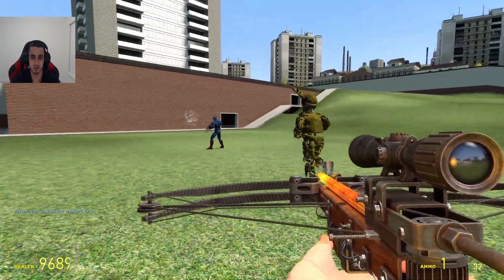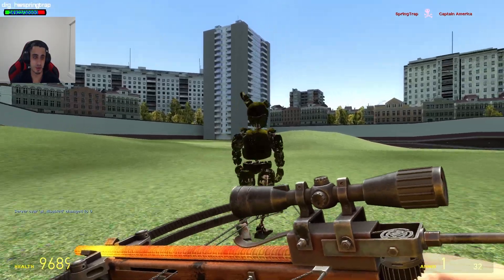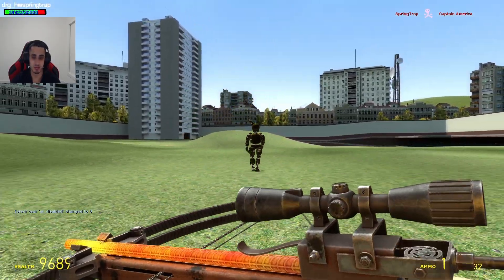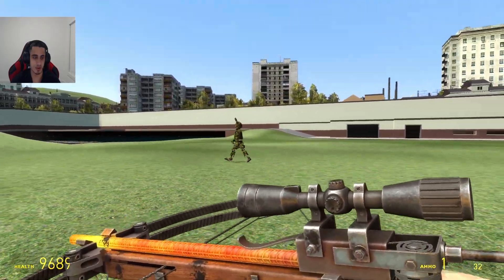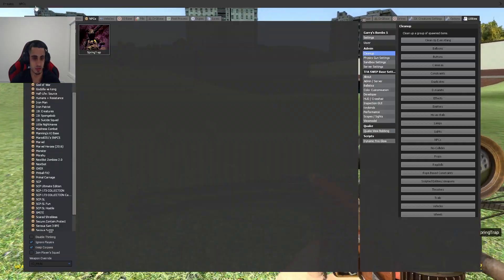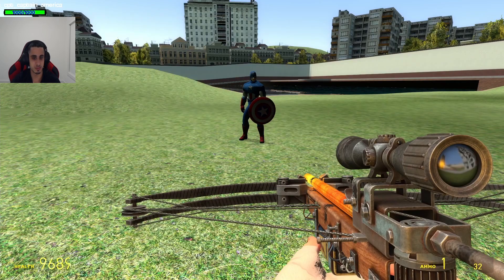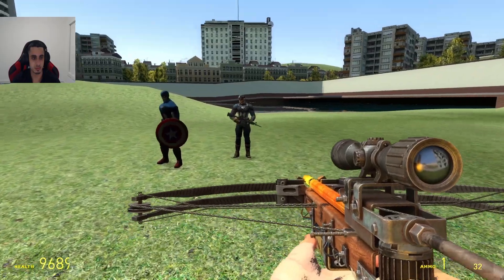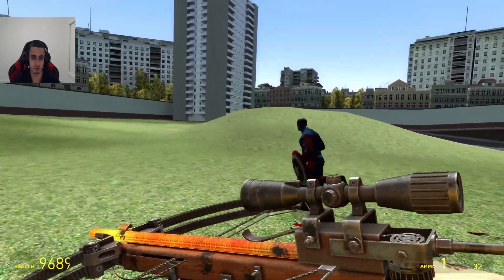I'm not sure it's going to work against him. He's a bit overpowered. Springtrap is just talking to himself, and he has a lot of health, which is not really fair. So I'm going to be putting Captain America against someone else. That was just a regular Captain America — pretty much his model.